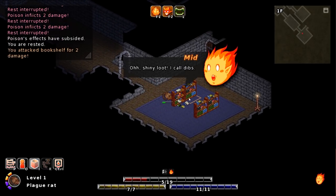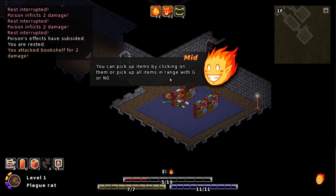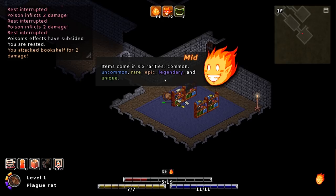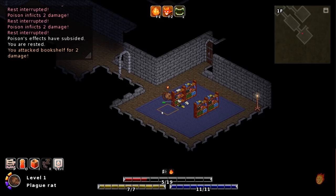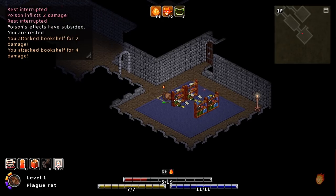Ooh, shiny loot! I call dibs — oh wait, I can't use it anyway, I have no hands! You can pick up items by clicking on them, or pick up all items in range with G. To equip or use items, open the equipment menu. Items come in six rarities: common, uncommon, rare, epic, legendary, unique. To see loot on the ground, just hold down left alt or right alt, or toggle using left control or right control. So I hit this and we get a Tome of Zap — physical attack deals magic damage. I'll take that.